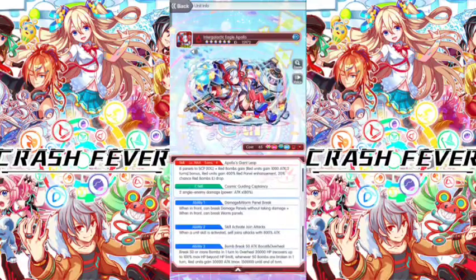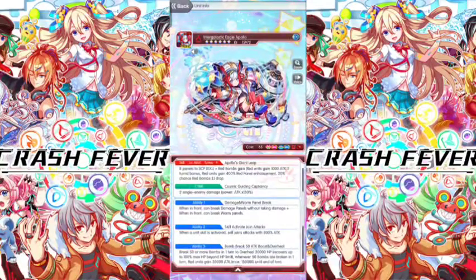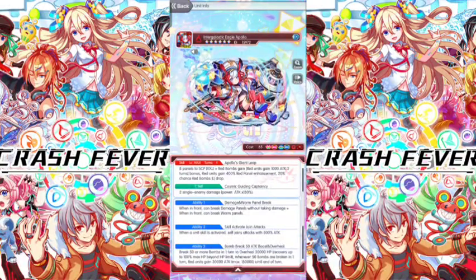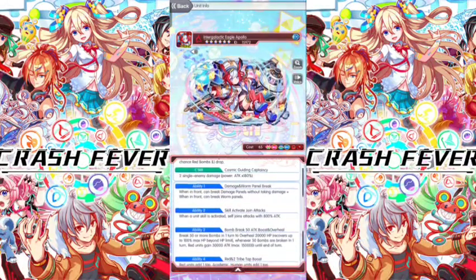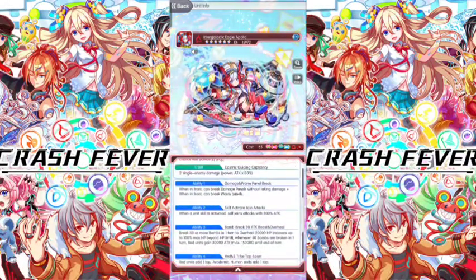Eight panels to SDP XXL. Red bombs gains red unit gains 1000 attack for two turns bonus. Red unit gains 400% red panel enhancement, 20% chance red bombs large drop. The C-skill is Cosmic Guiding Captain Nesi.